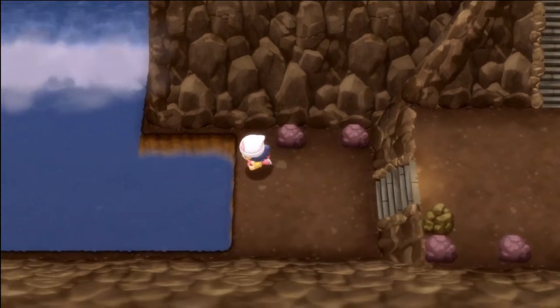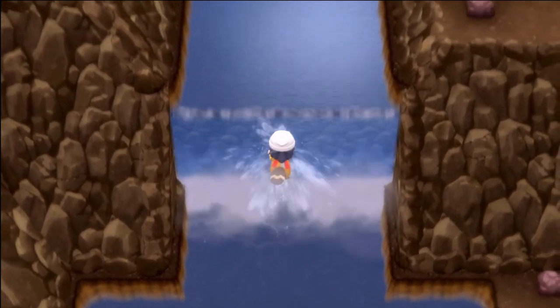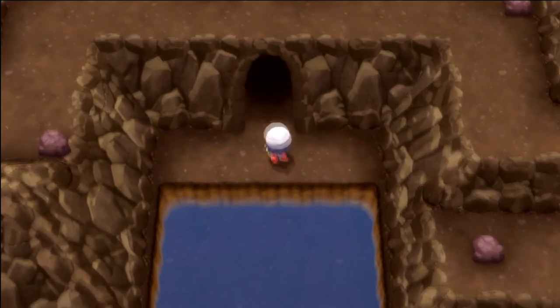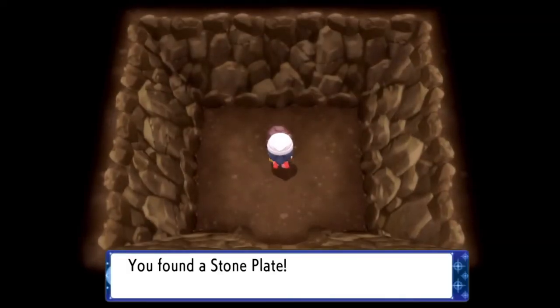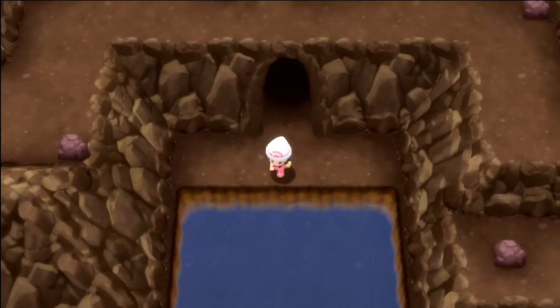From there, go to this water over here that you can surf on, then use Waterfall to go up. You'll find a small dead end room above this waterfall. As you can see in the neighboring area over here, there's a bunch of this cave we haven't been to yet — don't worry about it, we'll be there in just a moment. You can go inside this little dead end room to pick up a Stone Plate, which is a pretty fitting spot.